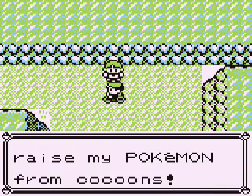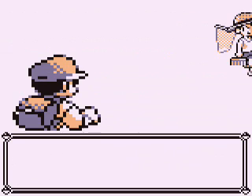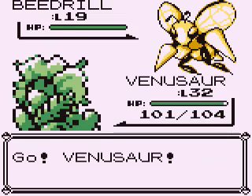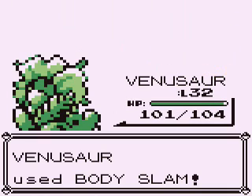He raises his Pokémon from cocoons? Well, unless the end result is a Tyranitar, I'd say it's a lost cause — a complete waste of time! Since Tyranitar isn't supposed to exist yet, I'm banking on the Beedrill I see there and a Butterfree, which is an improvement over the worms, but they're still completely worthless!